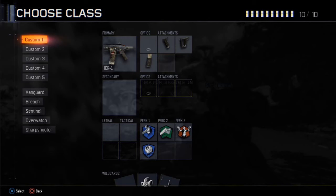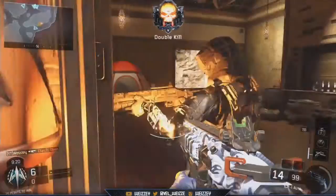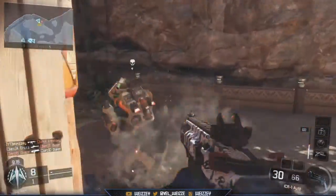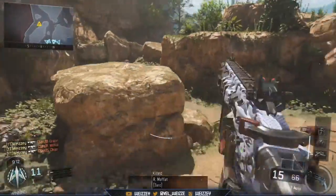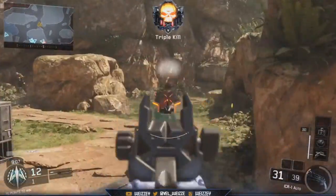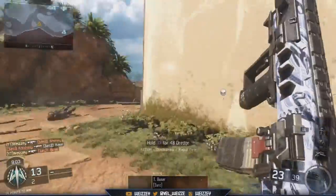For my wild cards I have Primary Gunfighter so I can have three attachments, and the next wild card I have is Perk 1 Greed so I can have the two perks. Also guys, you don't have to put a sight on the ICR — you don't need a red dot or anything. You may be able to use that last sight which is sort of like a little iron sight with a dot on it, but the ICR has really good iron sights, basically just like the ACR from Modern Warfare 3.